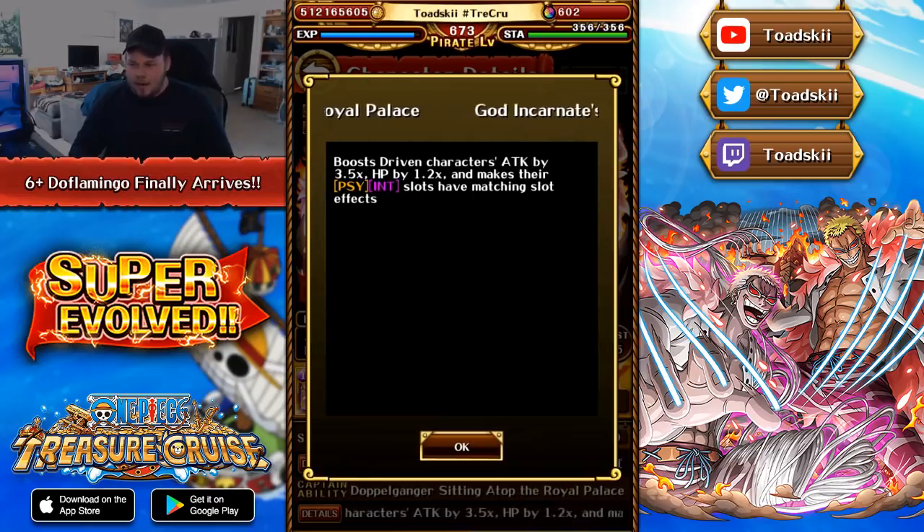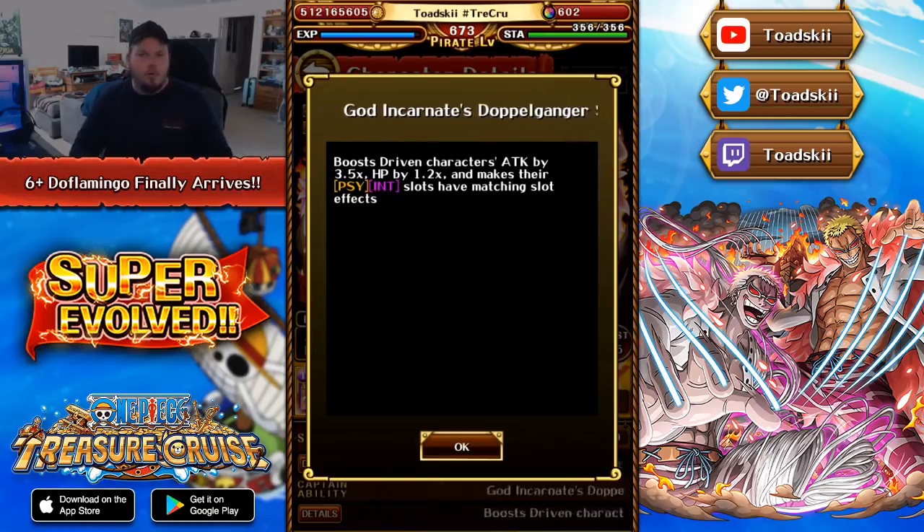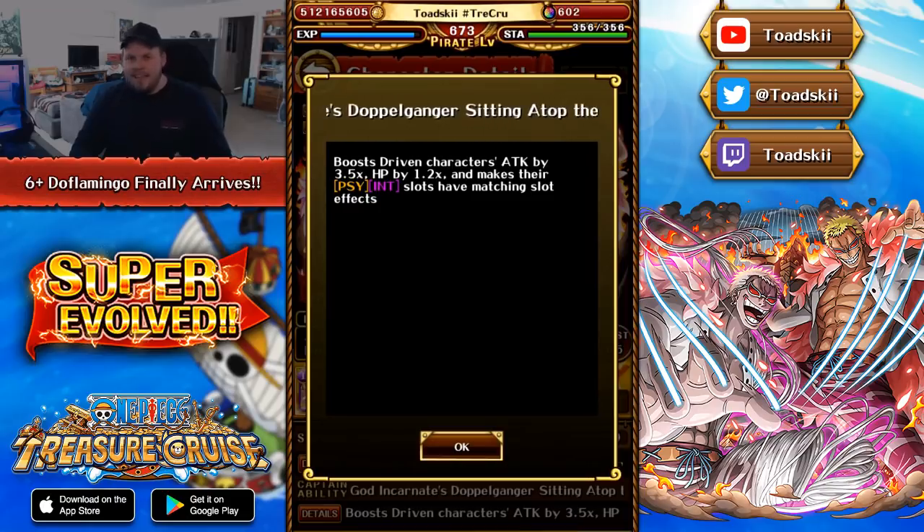Lots of Legends are around a 3.5 multiplier these days, so this is a very good Captain to use if you lack some of the more recent Driven Captains like Bartow and Cavendish, or V2 Doflamingo. V1 Doflamingo is a very good replacement for those guys as a Captain. The 1.2 times health boost is also very significant, and the additional matching Orbs is so good — Psy and Int beneficial all the time is ridiculous.